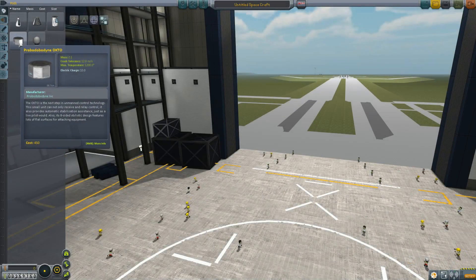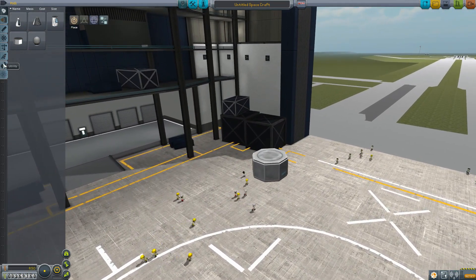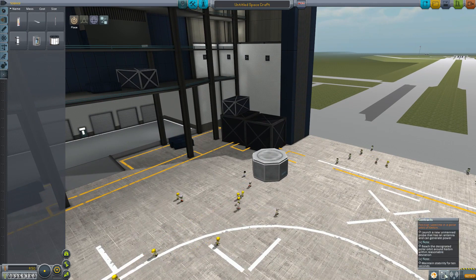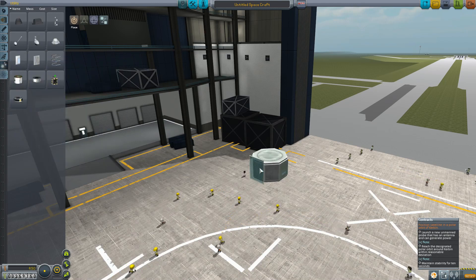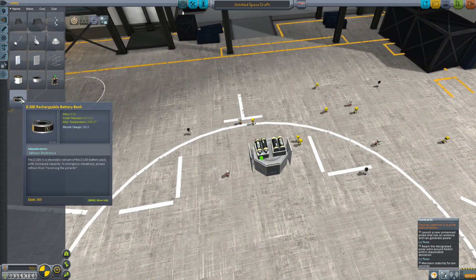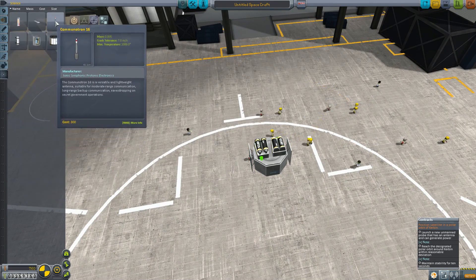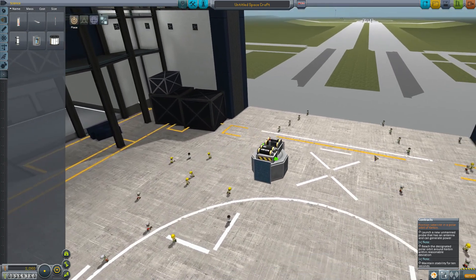Let's go build a rocket. We're going to use one of these probes - we've got two, and we're going to use the octagonal one because it's frankly the coolest looking. Looking at the contract, you need to launch an unmanned probe that has an antenna and can generate power. For power we'll grab a photovoltaic cell from utility - two of these generates the same charge as one of the larger ones but it's cheaper. For the antenna we'll go to science and use the cheapest one, the Communitron.